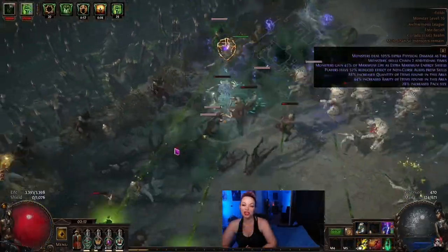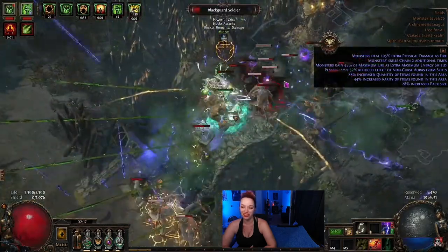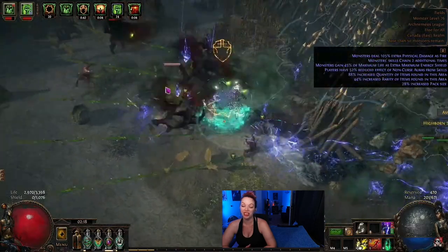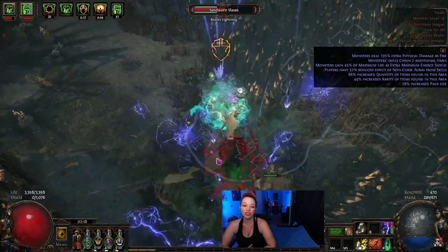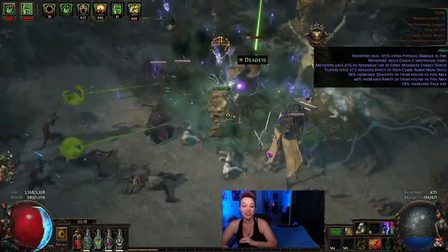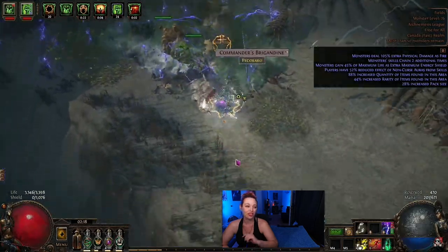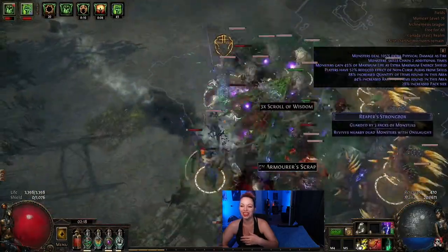Last but not least, I'm going to recommend my Herald of Agony Champion. This build is truly for the hipster at heart — it uses Storm Rain, but the Storm Rain doesn't do any damage; Herald of Agony is doing all the damage. It's just a man and his scorpion out there taking on the world. It is so much fun to play and really easy to level with. Because it's a bit hipster, things are pretty cheap for it. All map mods are on the table, including no leech and no regen, and it can do both reflects. Personally I just skip minus max resistance maps because, ew, I hate it.